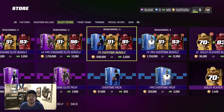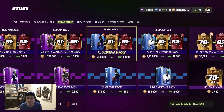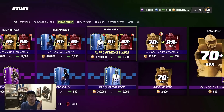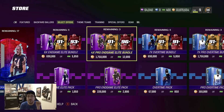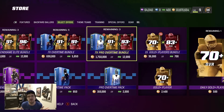Yo, what's good today man, squad back again with another video! We got the brand new overtime packs in the game. EA Sports is going crazy with the packs. 67k for this one, 160 for this one, 690 for this bundle, and 1.75 milli for this bundle. We also got a brand new endgame elite bundle. So many packs, I feel like the only thing that's right is that I open up all five of these bundles today.